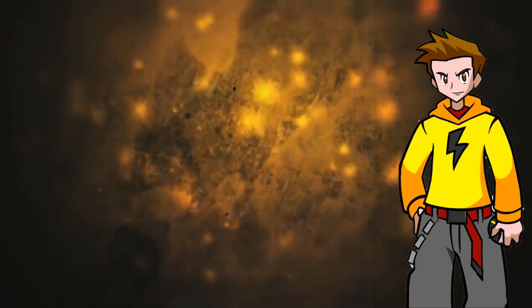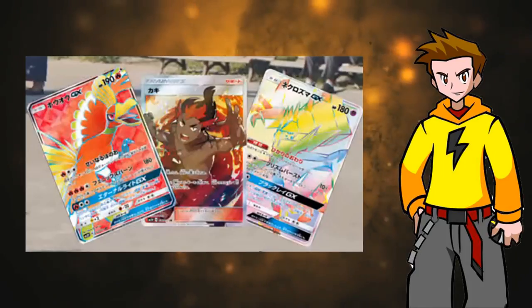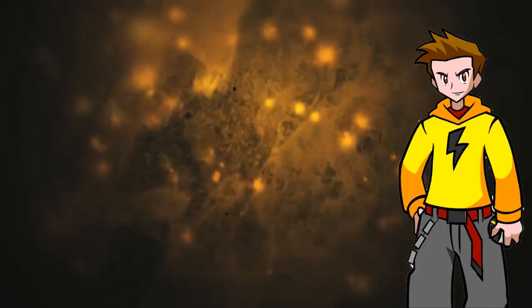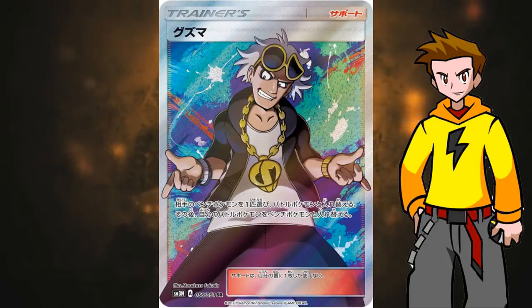There are some awesome Full Art cards available. We have the Full Art Kiawe, the Necrozma Secret Rare, and the Ho-Oh Full Art — I've already reviewed these on the channel. We also have the Full Art Guzma. Guzma is basically a Lysander and a Switch in one, so when Lysander rotates out, we have Guzma as our targeting-position supporter. The Full Art Guzma is one I definitely want to pull out of my Burning Shadows Booster Box when it drops August 4th.